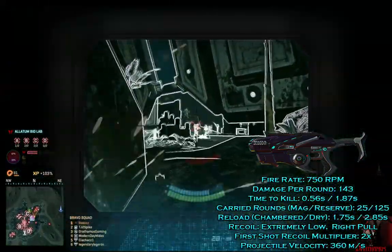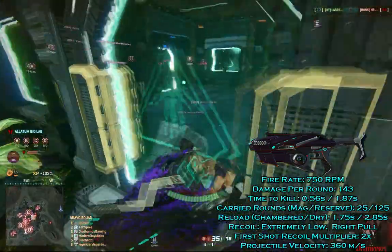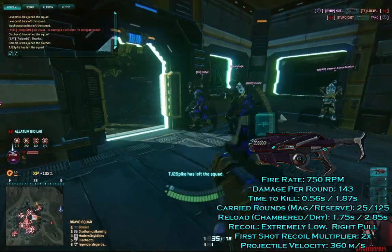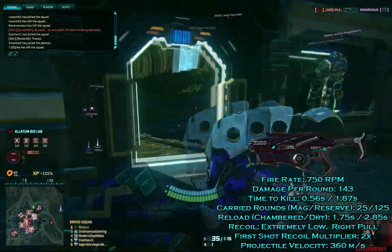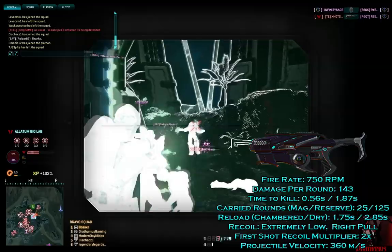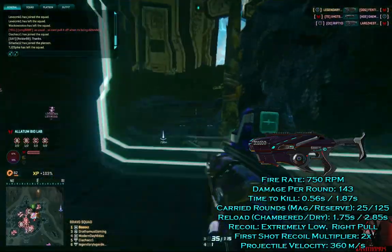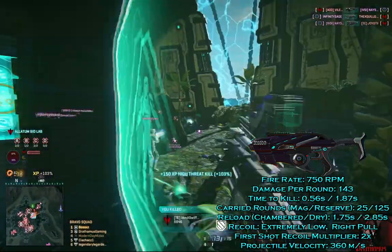Magazine size of the SMG is 25 rounds, with an additional 10 rounds added if the extended magazine attachment is equipped. Reserved ammunition carried is 125 rounds, or 115 rounds with the extended magazine attachment on, to keep the same total ammunition count. With the stock magazine of 25, we can drop a total of 3 enemies per magazine, or with extended mags, up to 5 kills before having to reload.